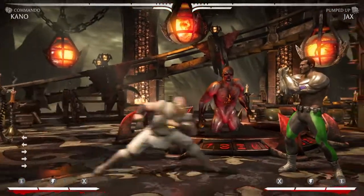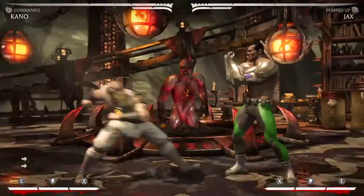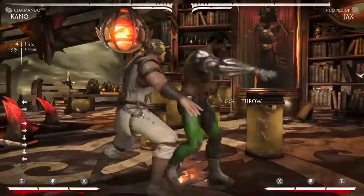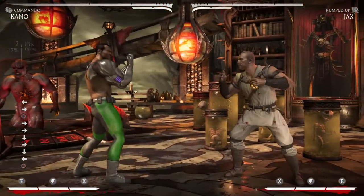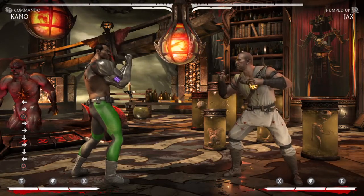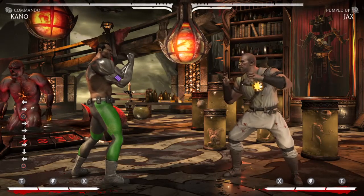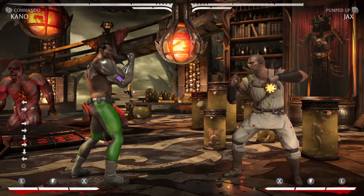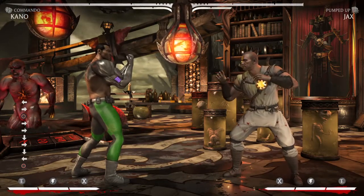So what does he gain? He gains really fast command grabs. The forward command grab is 11 frames and the backwards command grab is 10 frames. They're really fast, which is really good against characters who like to put themselves at minus frames but are still safe. If they end up blocking, you can command grab them out of their minus frames.